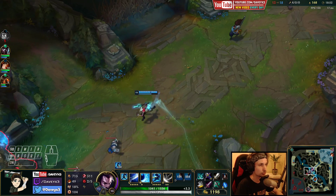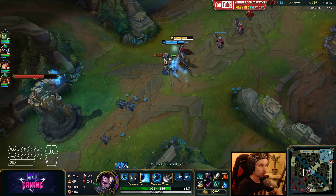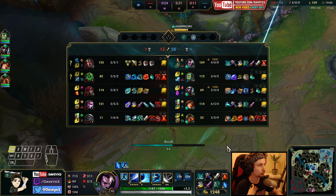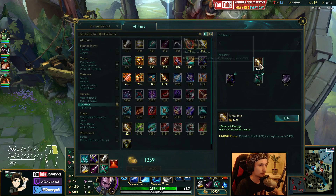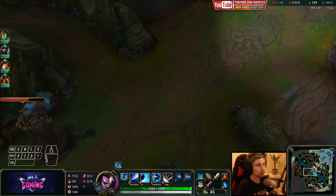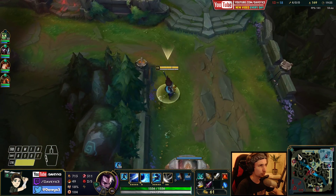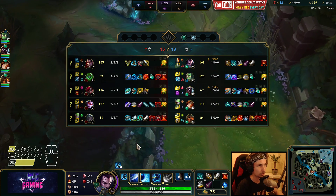We're probably gonna go back to base for the Infinity Edge. I just need like 100 gold. I got the Infinity Edge - nice. We are super fed right now, we nearly have like a two level lead over the enemy team. So around this time in the game, I would recommend split pushing as much as you can with Yasuo. The laning phase is pretty much done - I can 1v1 anyone this game right now. I could even 1v1 Darius, but it's still difficult.